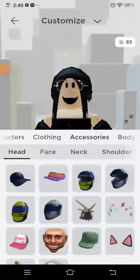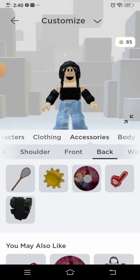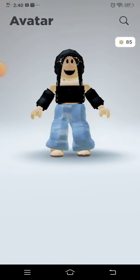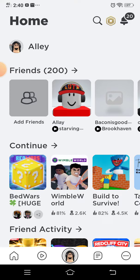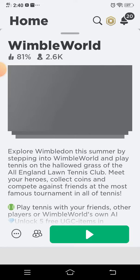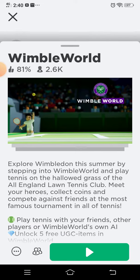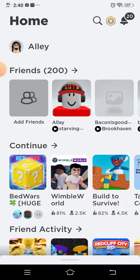How to get free hats and back accessories. First, play a game, like this one, and just play it for a while until you get level 3.